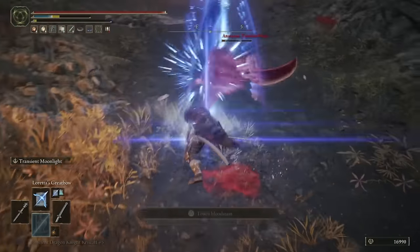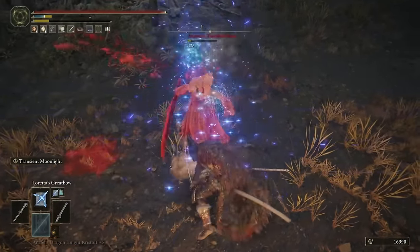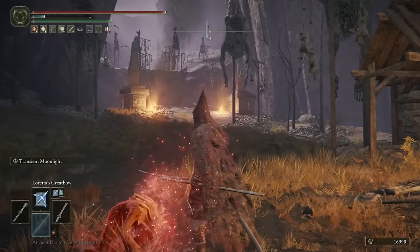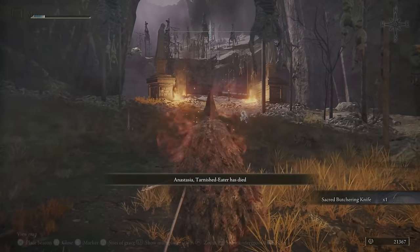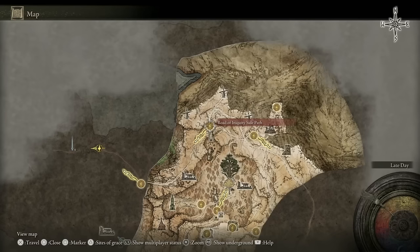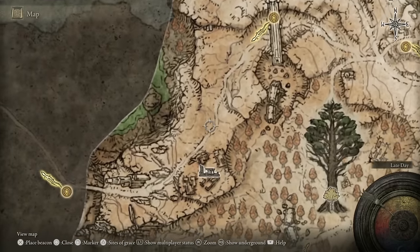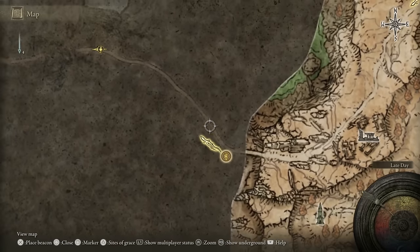We're going to immediately jump into the first tip, because I was invaded straight away by Anastasia Tarnished Eater whilst I was still trying to set up for the video. So once we've defeated her, I can show you exactly where we are on the map. All I did off-screen was start at the Road of Iniquity Side Path Site of Grace, followed the road down to the southwest, picked up the Bridge of Iniquity Site of Grace, followed the main road along, and now I'm just here on the map.